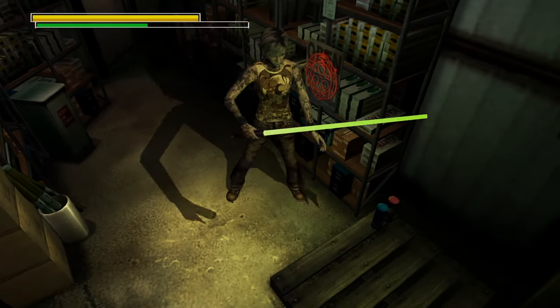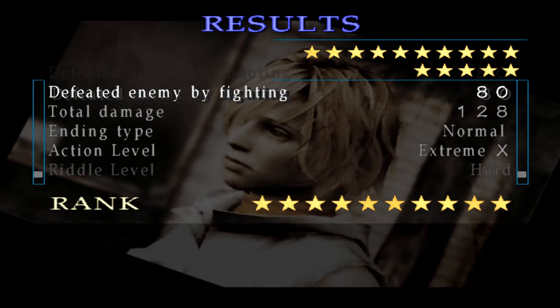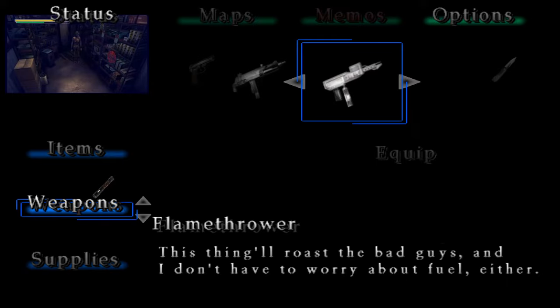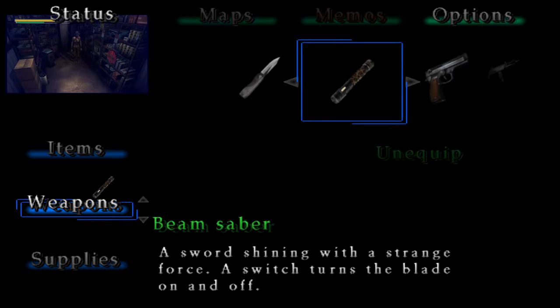Now for the beam saber and the flamethrower. You can unlock the beam saber by defeating more enemies by fighting than shooting, and unlock the flamethrower by defeating more enemies by shooting than fighting. However, once you unlock the beam saber or the flamethrower, its counterpart will automatically become unlocked by the third playthrough. This means you will have both weapons automatically unlocked by your third playthrough no matter what, so you don't really have to keep track of how many enemies you're killing.